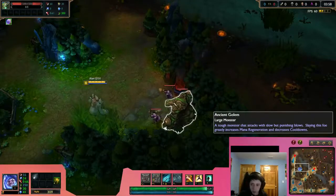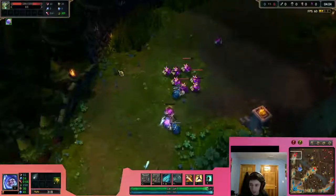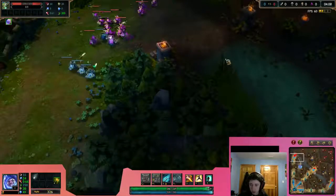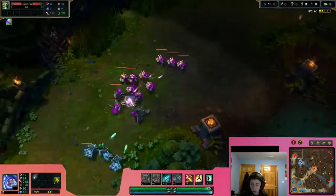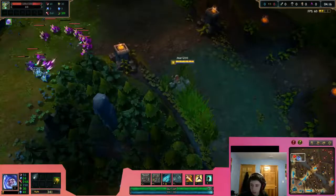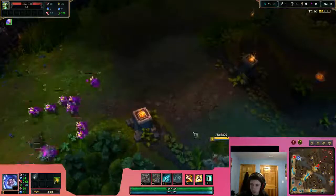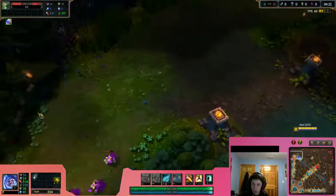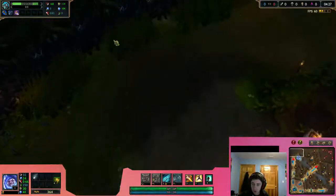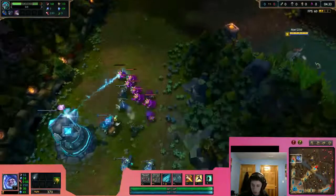So when you're on red side, you get blue first, and when you're on blue side, you get red first and then get blue. Why? Because that path will lead you to top lane. And top is the place you should gank first. When you come to gank, the only time you come in is when the enemy is closer to your turret. If your laner is closer to the enemy turret, do not gank. If the enemy is closer to your turret, gank.